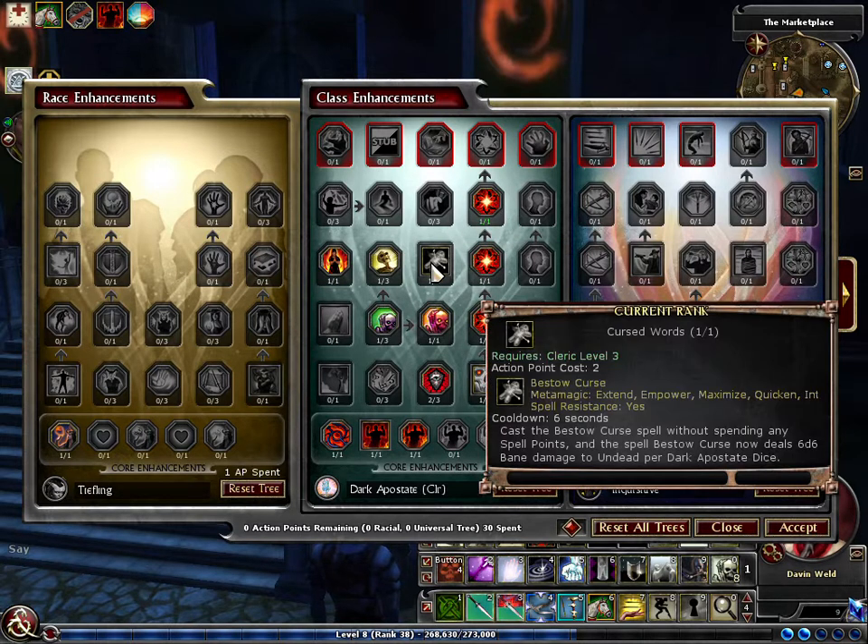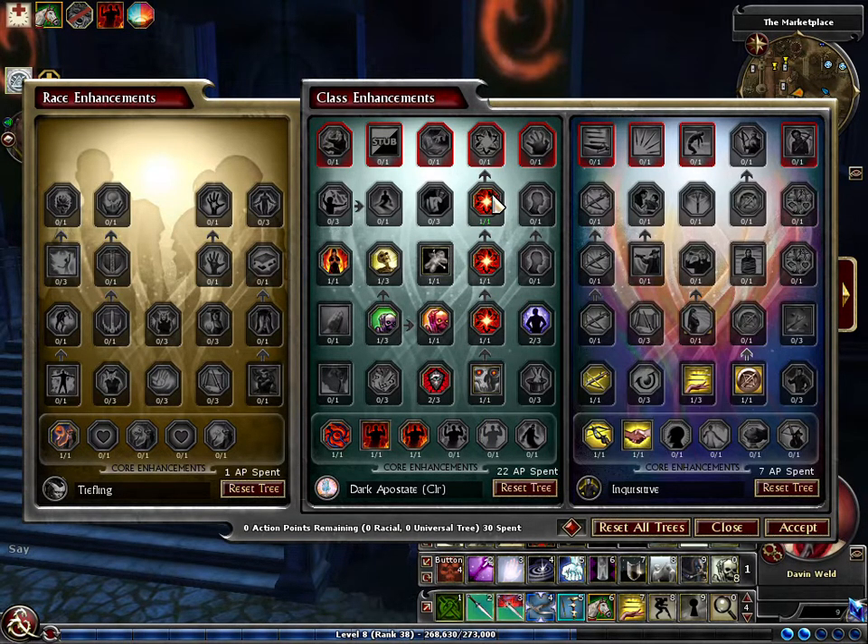And then apply the curse spell. We're supposed to do 66 main damage to undead, so this is only with the undead supposedly.